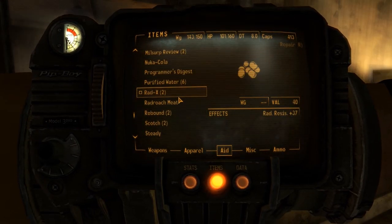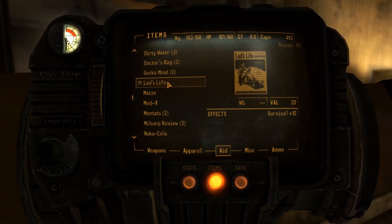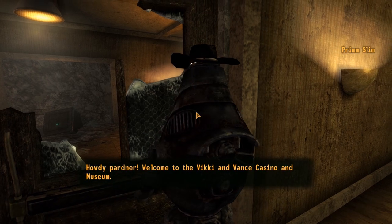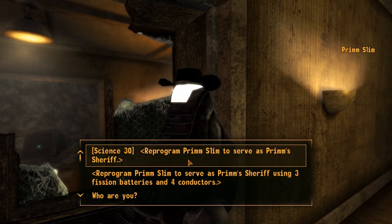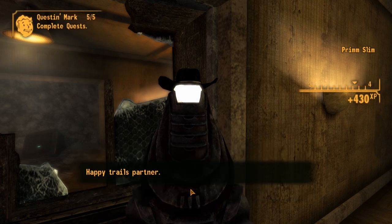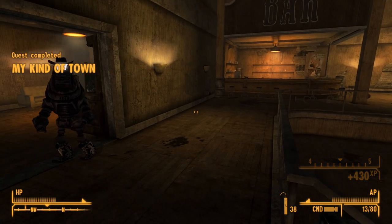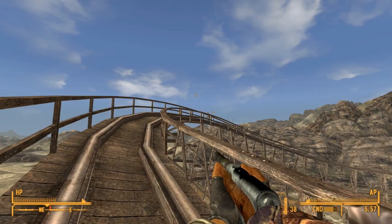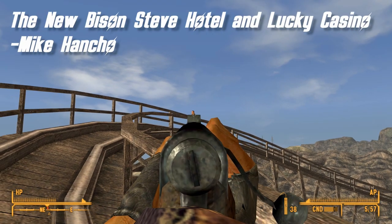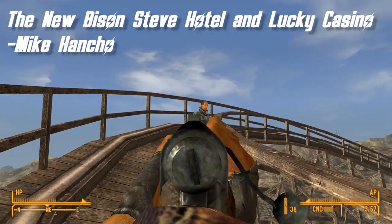Lastly, two buttons can be found in the completed casino. The one near the office adjusts the population level — more NPCs bring more life to the casino, but can be taxing on your machine, so we recommend keeping your system in mind when choosing an option. The other button, found near the bar in the game room, simply toggles the sound system playing Radio New Vegas on and off. Truly an impressive mod by Mike Honcho, and we are very grateful for bringing more life to the criminally underappreciated town.